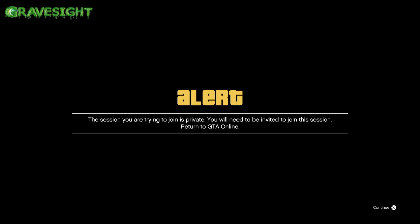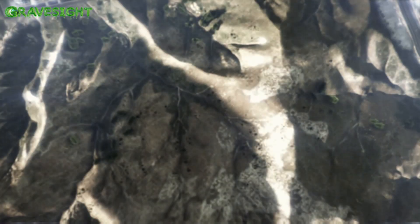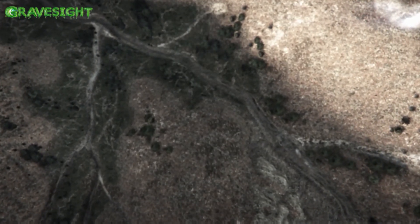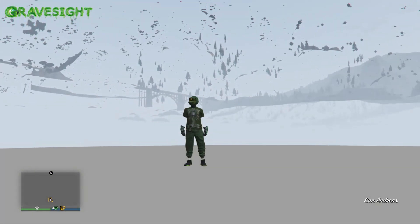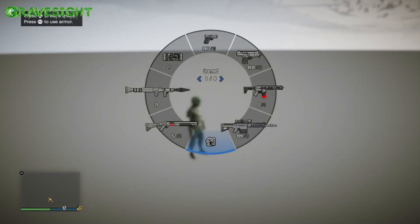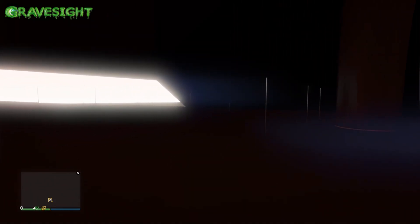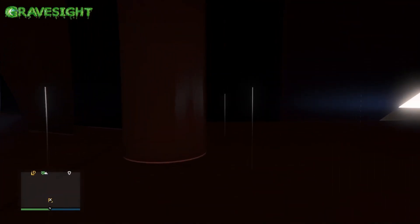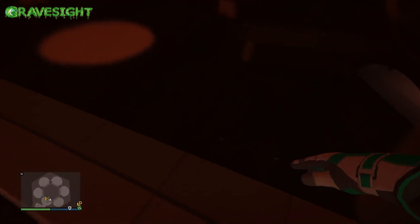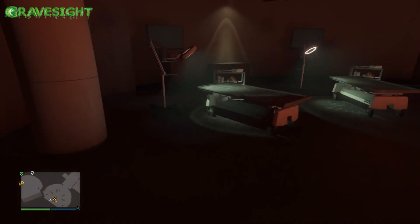We're just going to go ahead and join someone real quick. I'm just going to accept all these alerts — we're trying to glitch ourselves in here. Oh, there we go! Wait, everything's invisible — hold on. Oh look at this, I found something! Holy shmoly. Dude, where are we? Oh my god, I'm scared. What — look at this place!